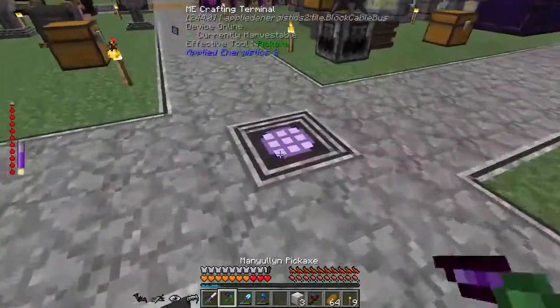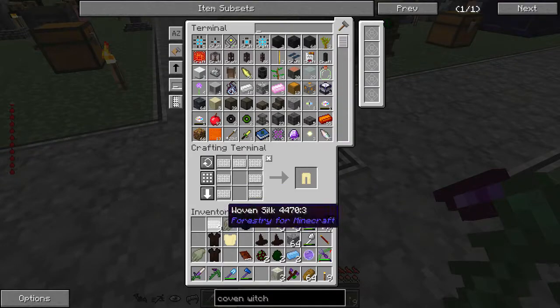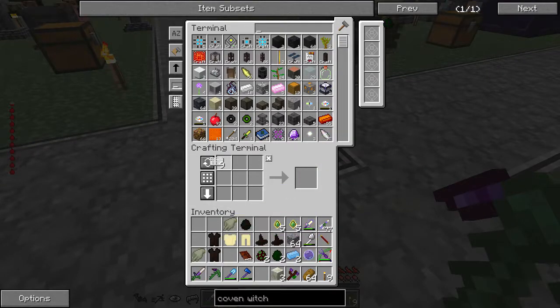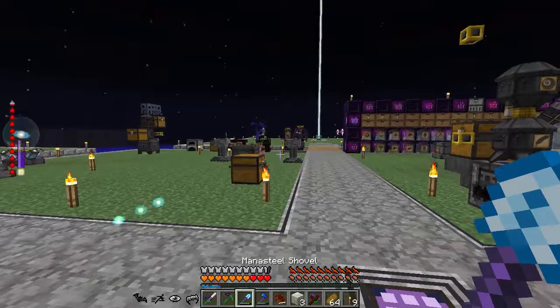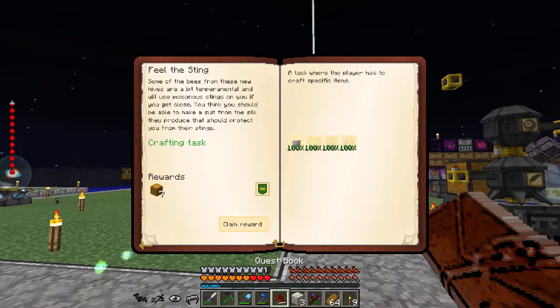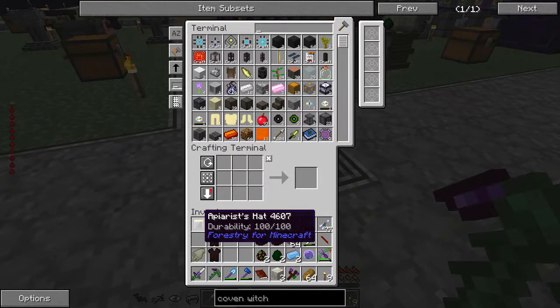Let's go ahead and make all the bee armor: Apiar's shirt, Apiar's pants, the hat, and the boots. That should complete that quest — and it did! We're also going to get the rest of the alvearies, which is perfect.